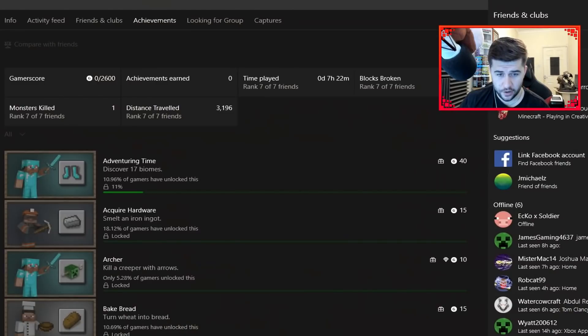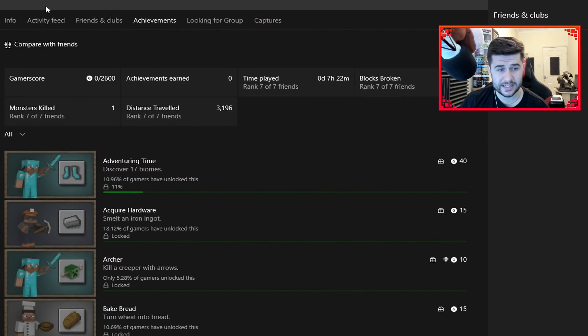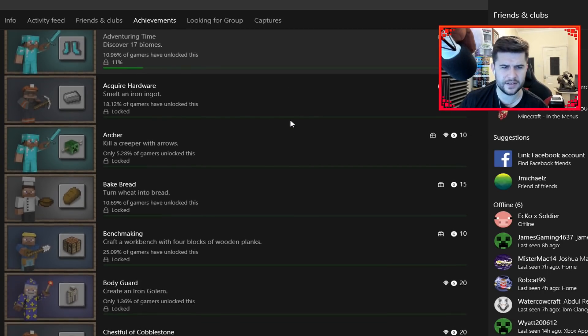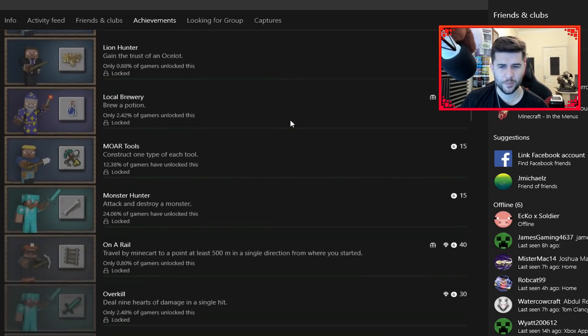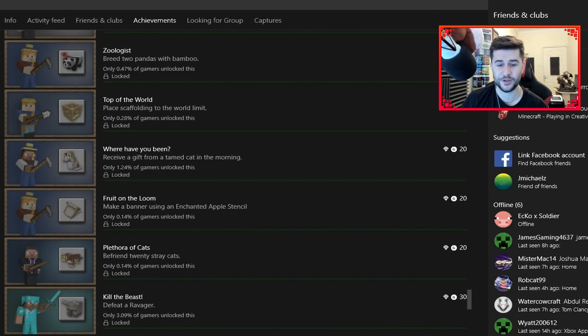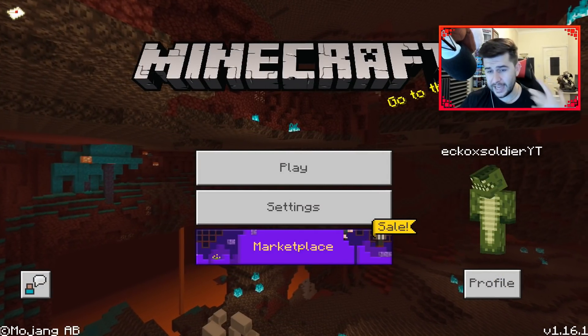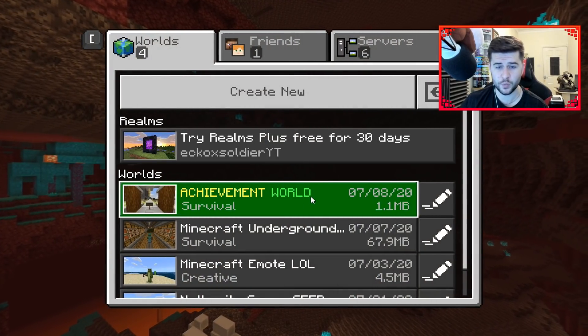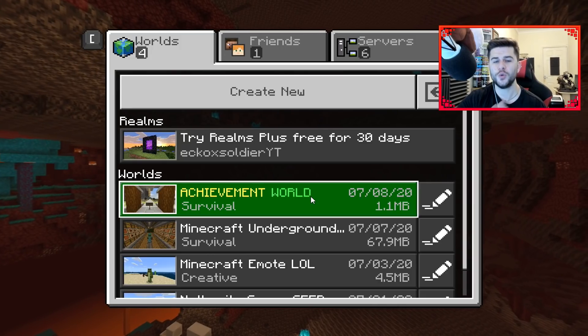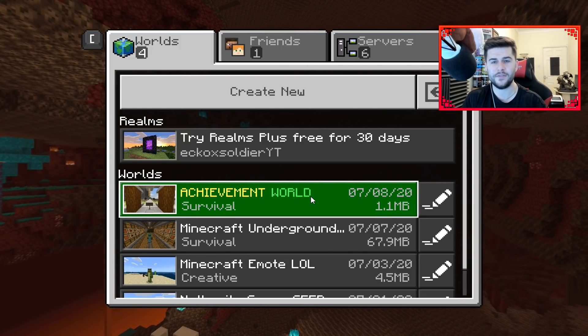Just to show you guys on the Xbox companion app, this is Minecraft Windows 10. I've started to do the Discover 17 different biomes, but apart from that I literally don't have any of the achievements at all. There's a download below, so go and check that out. The world is just called Achievement World, it's by default set up with survival, and everything you need is going to be inside of this world.